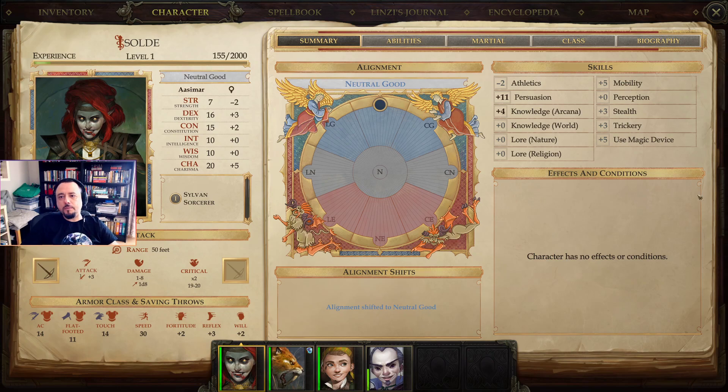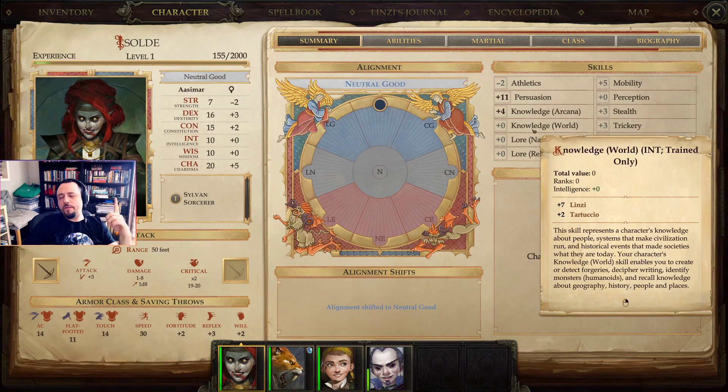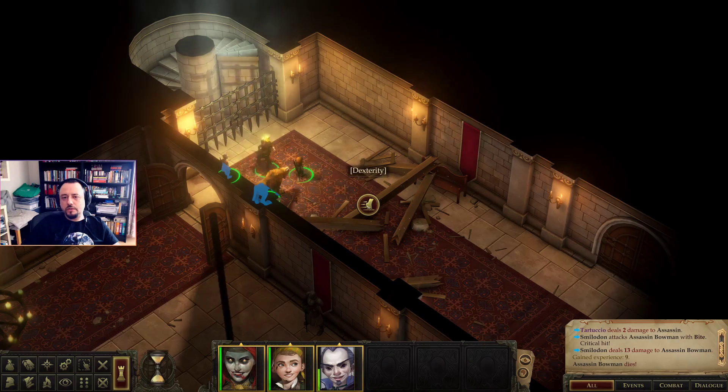That is how skills work in this game. There is a certain DC that is predefined by the designers, and you have to beat that DC by rolling the d20 and then adding bonuses that you see here. So if it's a class skill for your class, putting at least one point into it is a guaranteed plus three for you. This is a basic DC check — not athletics or anything else, just a basic DC check.